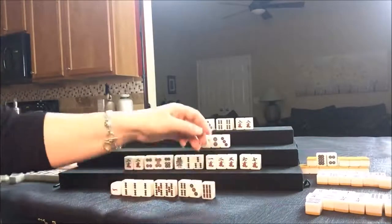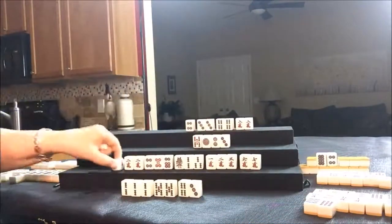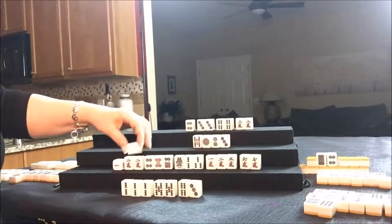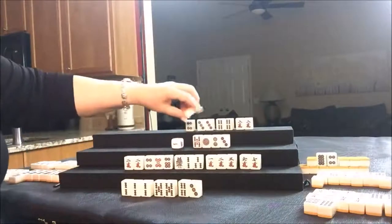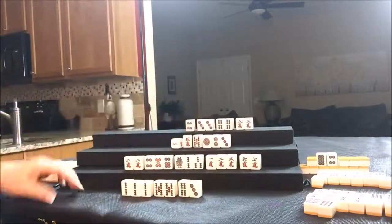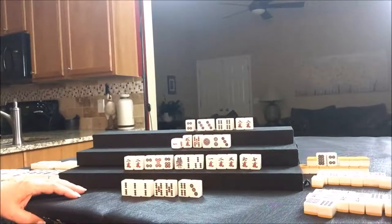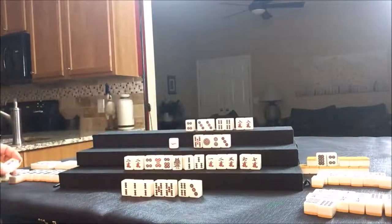Nobody can take that five dot. They drew a nine BAM — that's a discard. Nobody can take it, so we're going to draw for South — White Dragon; nobody wants that. Drawing for West — five crack; that's not a keeper. They have two Akadora; they have to choose one or the other. They're both valuable and neither of those tiles are out. So we'll just throw the five crack.